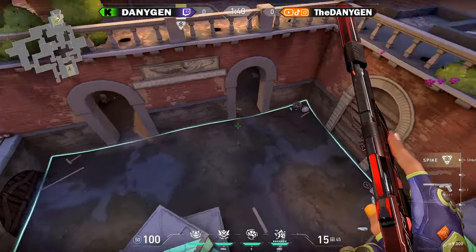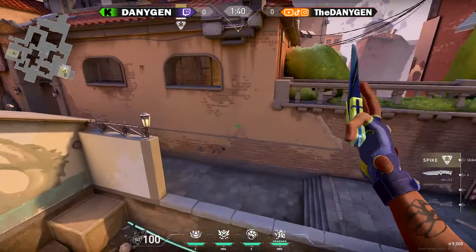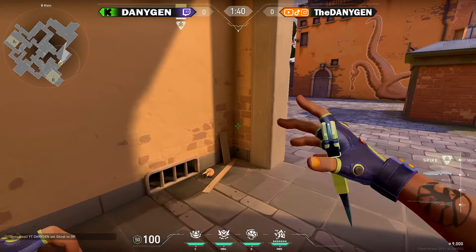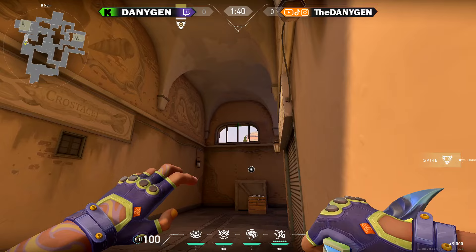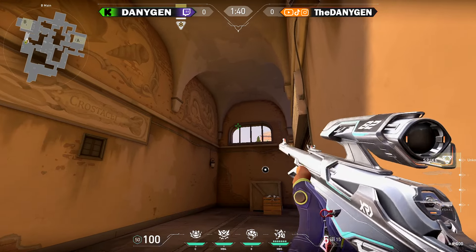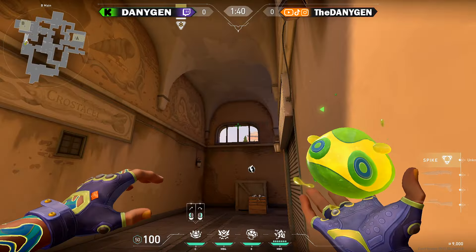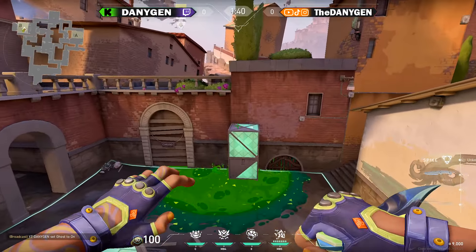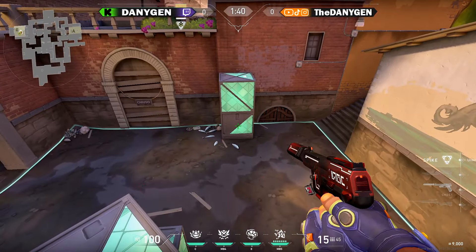Lastly, if your spike is planted around the tall box on the B side, while playing from B main come towards this corner and aim where the middle pipe meets the top of this window, and throw your Moshpit. This will cover all of the areas around the tall box on the B side.